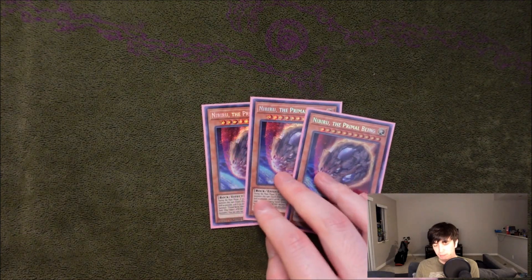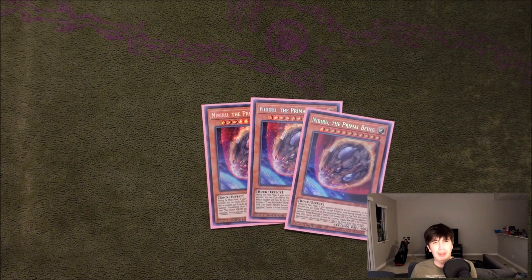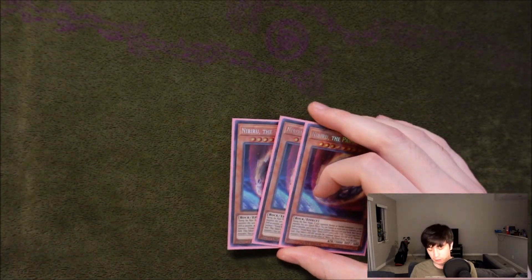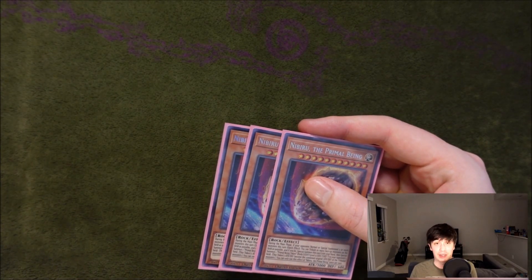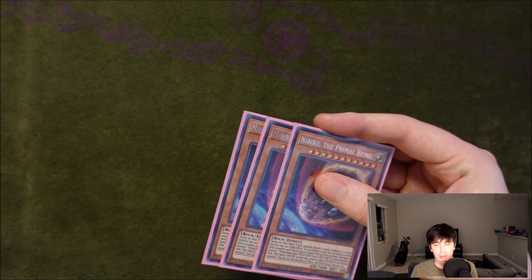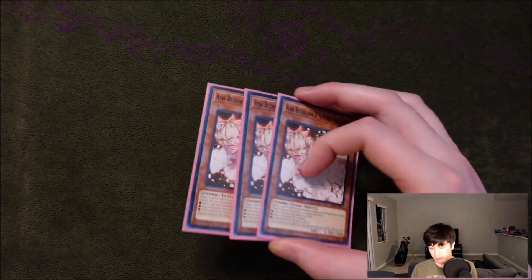For hand traps, three Nibiru. Nibiru is okay this format, but the main reason you're playing it is that a lot of times you want to stop your opponent but also clear their board — because this deck has trouble clearing boards. That's why I'm playing Nibiru here; it's a hand trap that clears boards. Of course it wasn't very good for me because I played against three trap decks, and the one time I was going against Dark World they kind of bricked a little, but I still think it's a solid choice — you're not always going to be playing against three trap decks. And then last hand trap, three Ash Blossom, just really, really good.